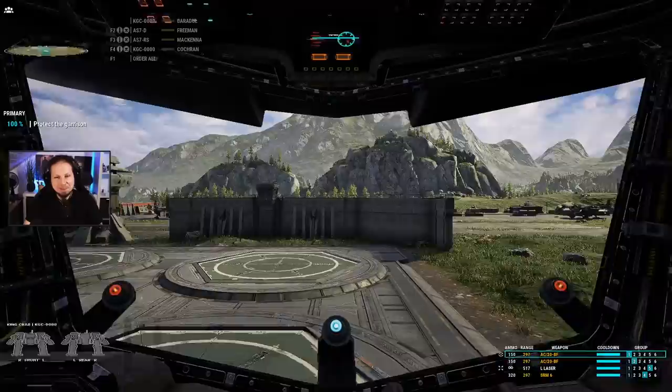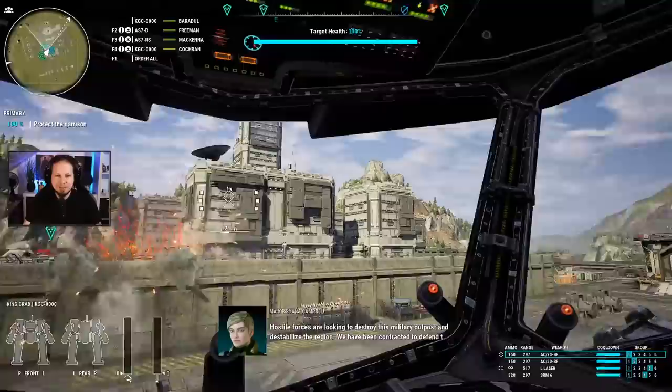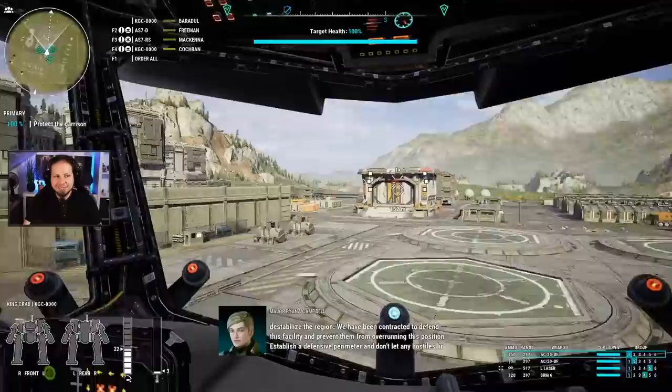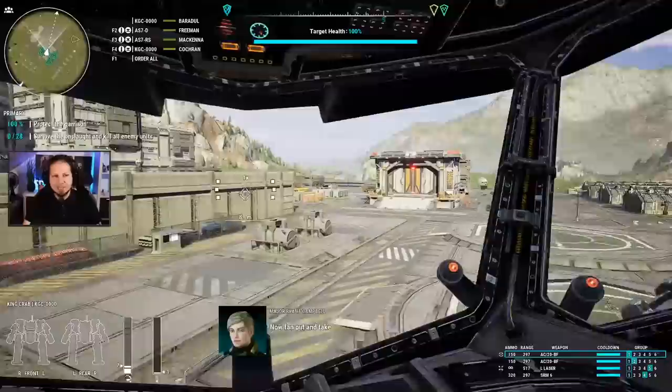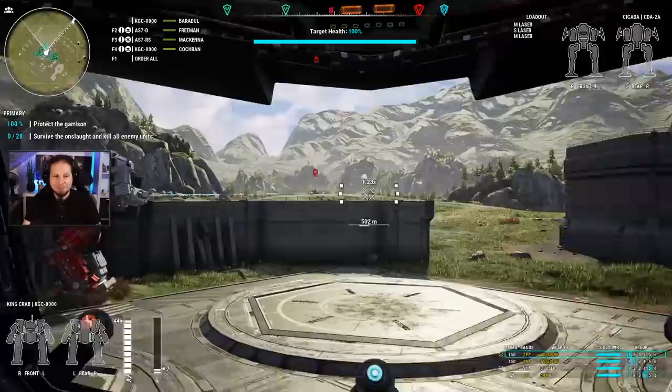I'm excited — are you? I am. Let's see what we can do. This is so beautiful. Hostile forces are looking to destroy the military outposts and destabilize the region. Wait — that's the base. It's not big at all. Protect the garrison by just running through it — that's the usual thing we are doing here. Alright, here they come. Let's go in and try to shoot them.